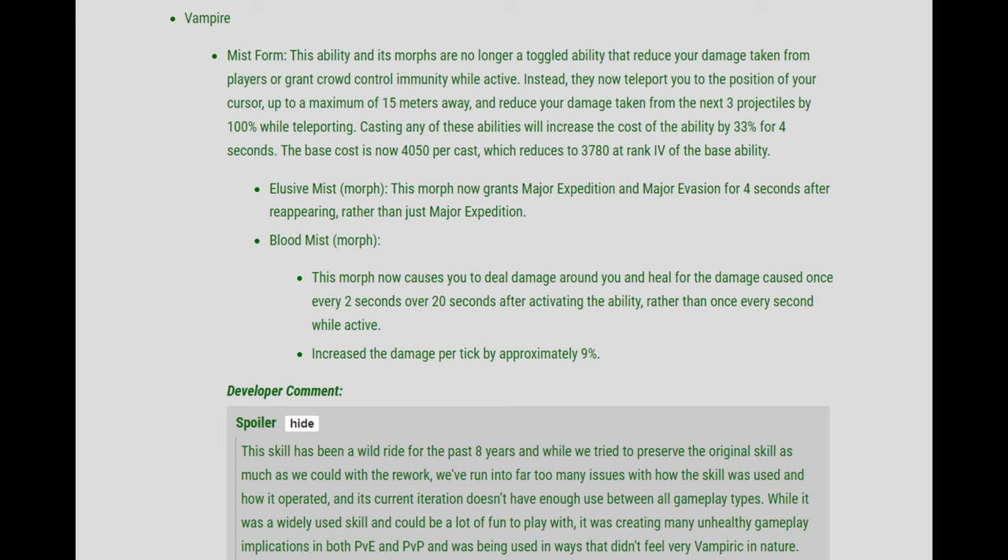Casting any of these abilities will increase the cost of the ability by 33% for 4 seconds. The base cost is now 4,050 per cast but will reduce to 3,780 at the max rank of that base ability.